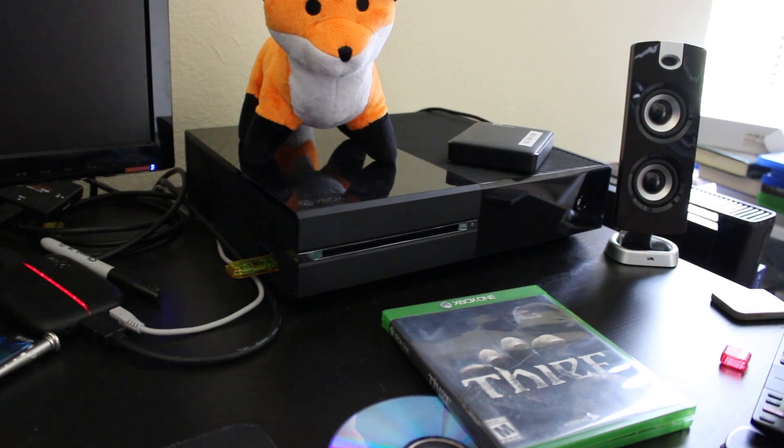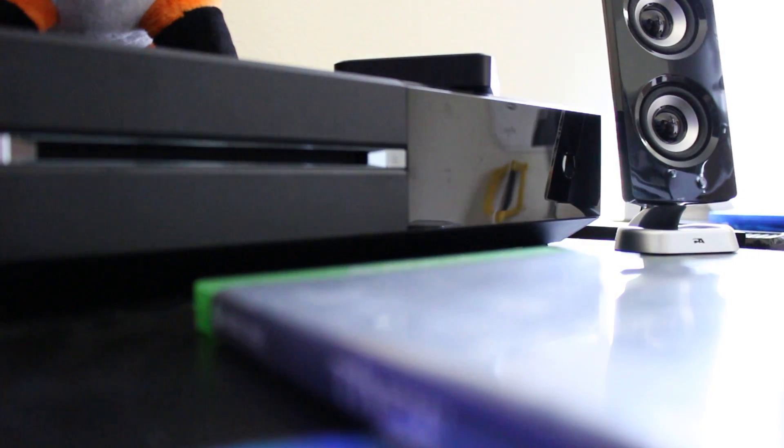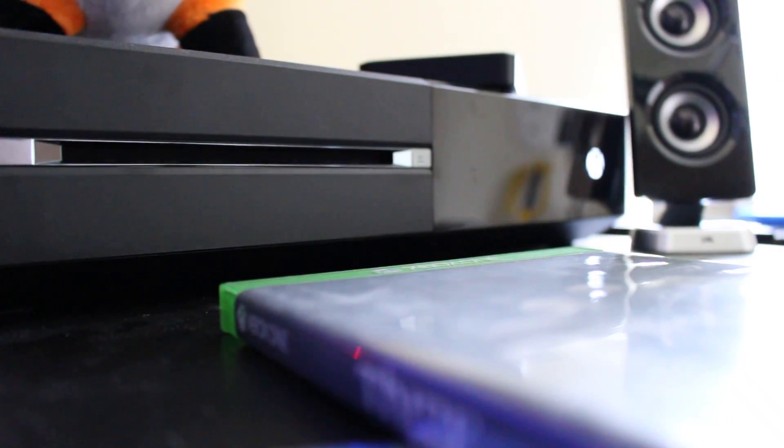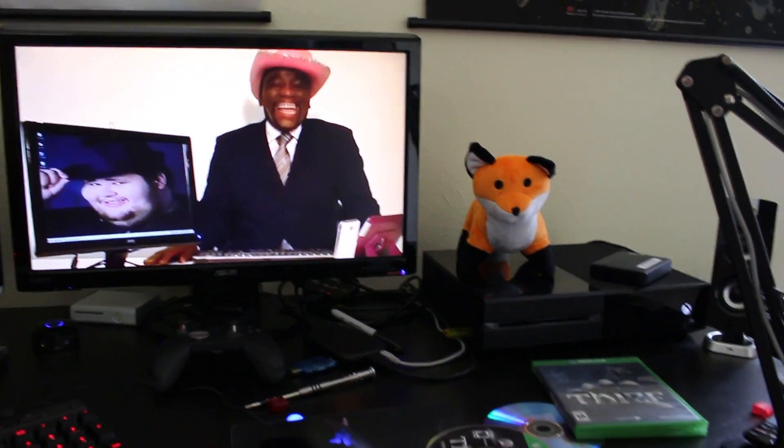Wait for that to fully turn off. It is turned off. I'll just go ahead and turn on the console. And when we do that, we should be able to come over here. As you can see, the exploit files are loading. And that's what comes up. So yeah, that is the exploit loading on here. As you can see, we have the unsigned code and everything running.